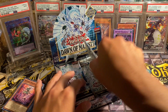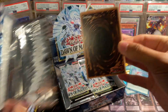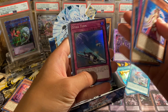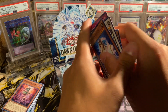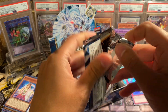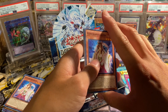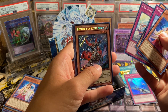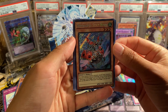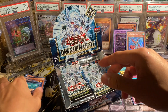Not a lot of good bulk in this box — a lot of the commons are just not the greatest. But let's keep going with the hope that we can actually pull Stardust. I really don't see it happening — what are the odds we pull three starlights out of the same set out of five boxes? Our first secret rare is B Trooper Scout Buggy — not the greatest one at this point in time, but when it was released it was actually a pretty solid secret.